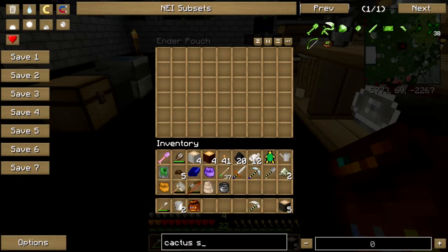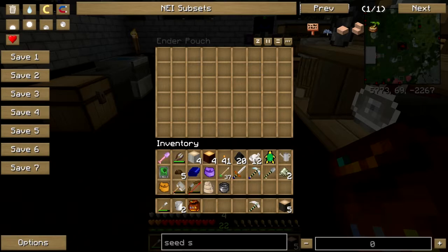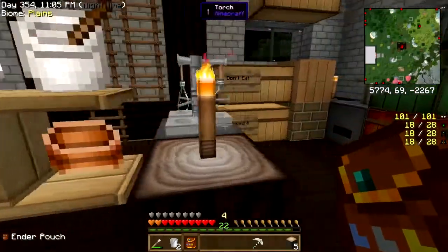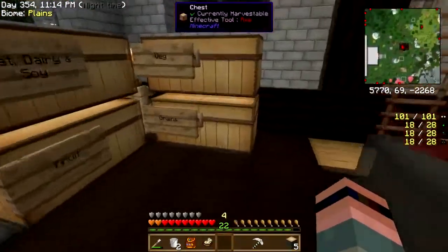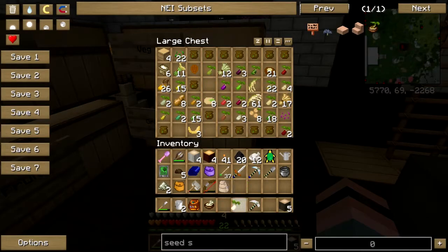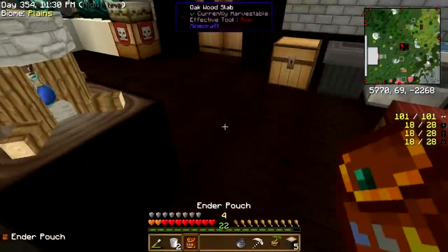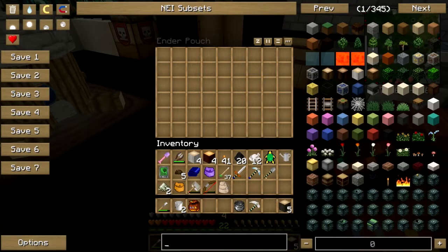Next is seed soup — boy, that doesn't even sound good. Look at that — it's got a big sprouty seed just kind of sticking out of it. Just any old seed and some broth. At least find a seed that might taste good — like a garlic seed. Barley is a seed, I guess, and they put that in soup. What? The hop seed! Okay, that's why that was there. Garden soup!